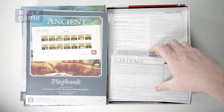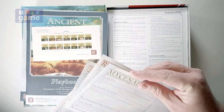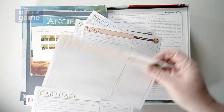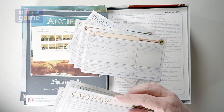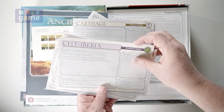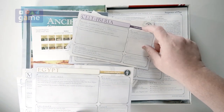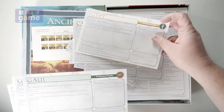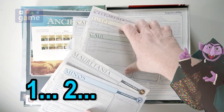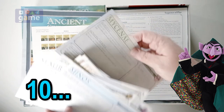We have card stock civilization displays and there are a handful of those. We've got Mycenae, Phoenicia, Rome, Troy, Carthage, Celt-Iberia, Egypt, Gaul, Mauritania, and Minos. So we have ten civilization cards in total. That's ten!